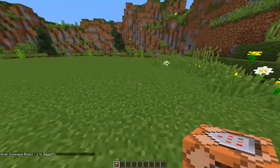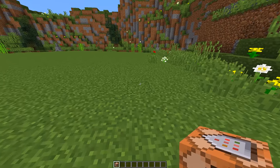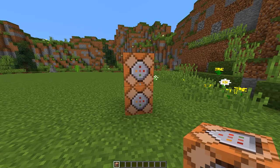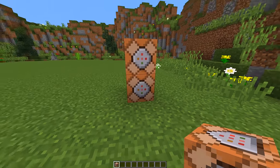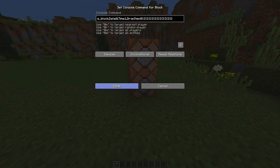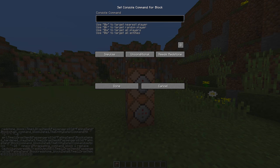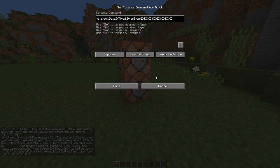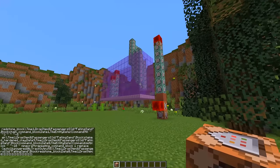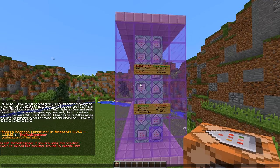Next, find an area big enough to spawn the redstone machine. This command actually takes two command blocks, so place down two command blocks. There are two commands in the description — command number one goes in the bottom command block and command number two goes in the top. Copy and paste each command into its respective block, press Done, then set the bottom command block to 'Always Active' and press Done. The machine will create itself. This command was made by The Red Engineer — his channel link will be in the description.